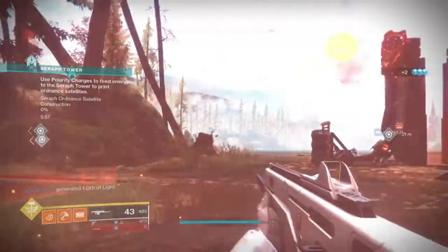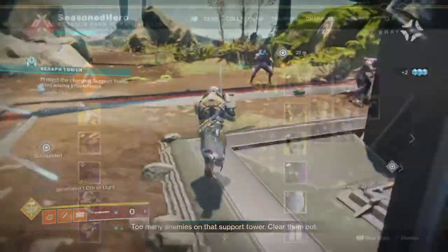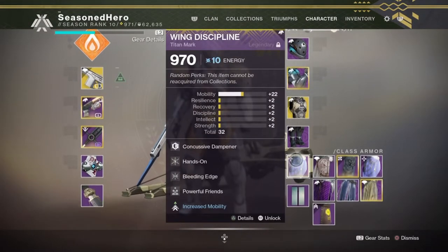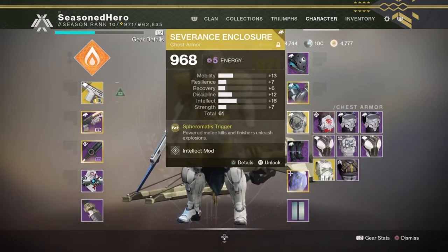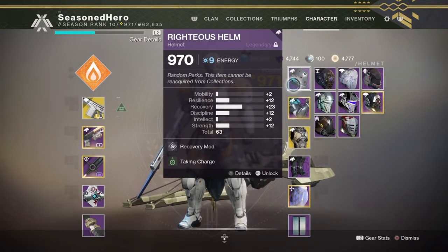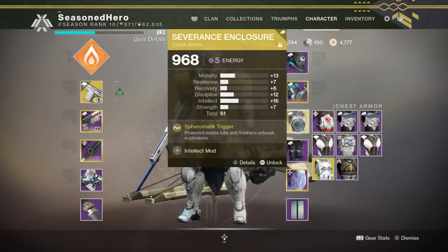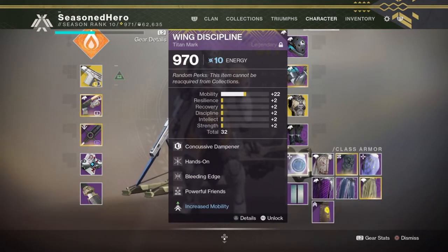No specific affinity is needed for the chest piece. For the rest of the armor, you will need 3 Arc Affinity pieces — 2 of them Season of Dawn pieces and 1 standard Arc Affinity piece of your choice — and then 1 Void Affinity Season of Dawn piece, preferably for the boots. Here are the mods: Head — Recovery and Taking Charge. Arms — Intelligence and Enhanced Impact Induction. Chest — Intelligence. Legs — Recovery and Protective Light. Mark — Concussive Dampener, Hands On, Charge Harvester, and Powerful Friends.